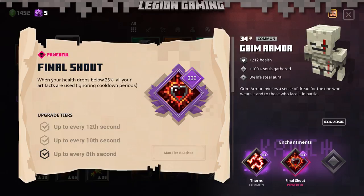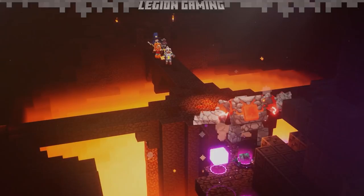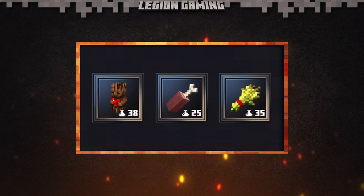But this is only one half of the equation. For this trick to work, we'll also need to talk about artifacts. We'll be using three very specific artifacts: two offensive ones and one defensive one.